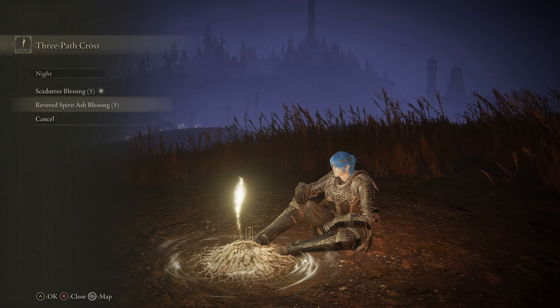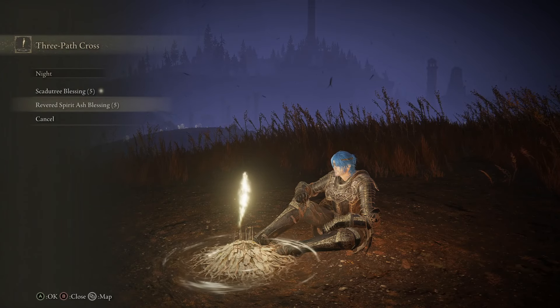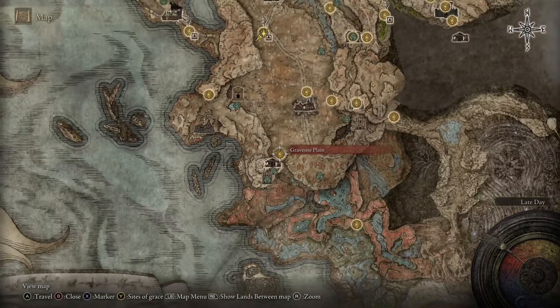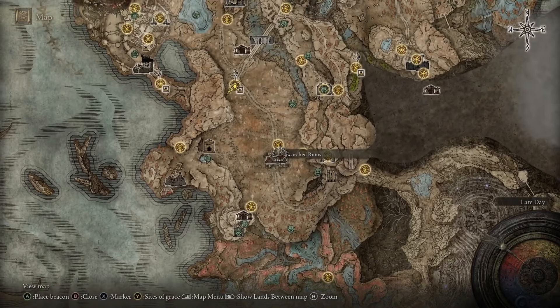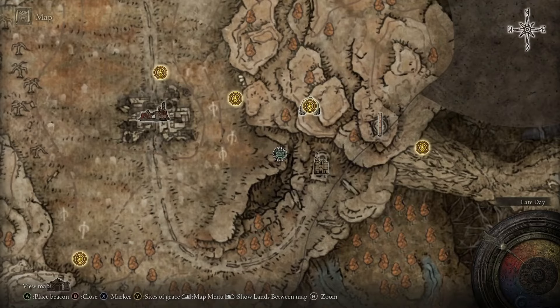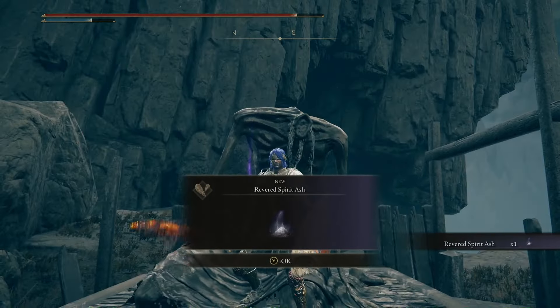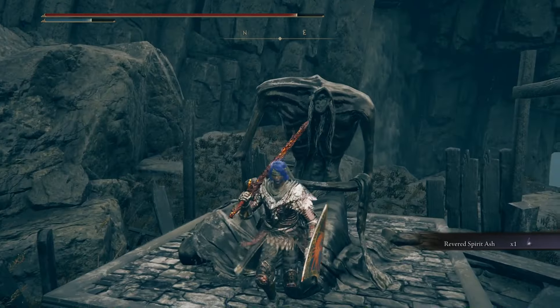So that's the Scattered Tree Blessings. Let's now cover the Spirit Ash Blessing locations. From the starting point of the Gravesite Plains, the First Grace, we're going to head just northeast, just east of the Scorch Ruins. On this cliff edge, you're going to find the first mysterious statue where you find these ashes in general. So that's our first one — you can get the first upgrade just like that.